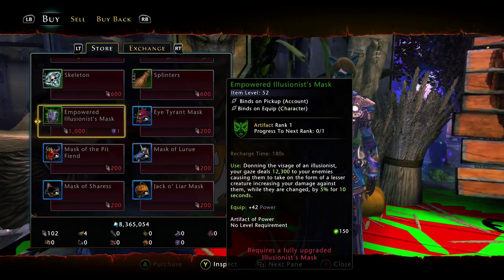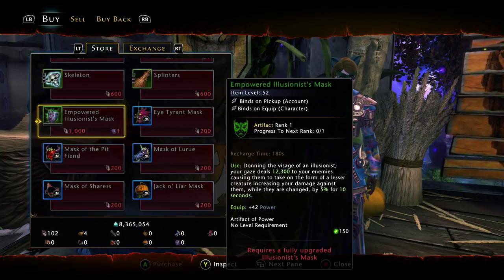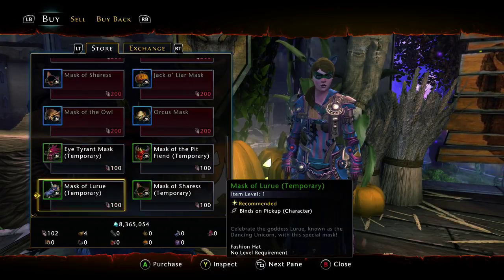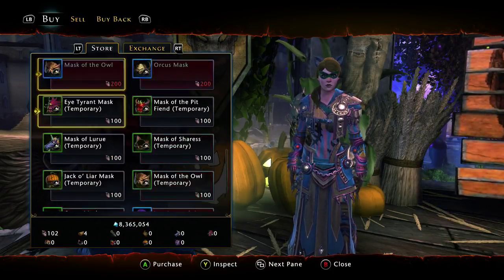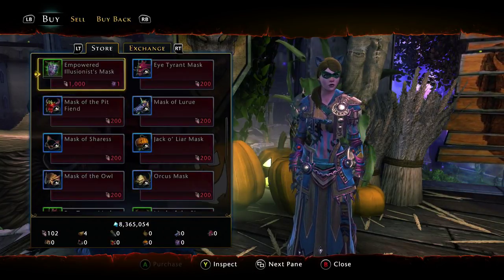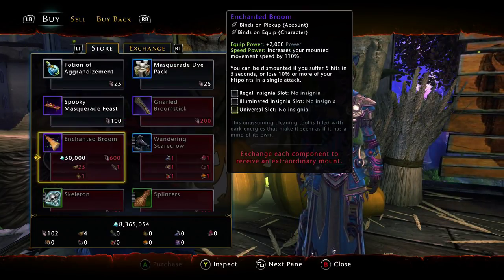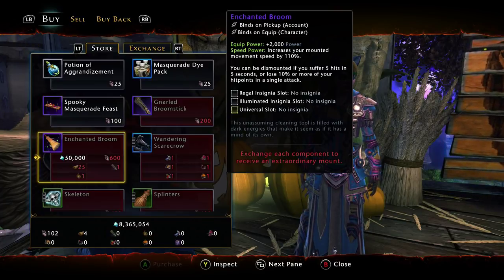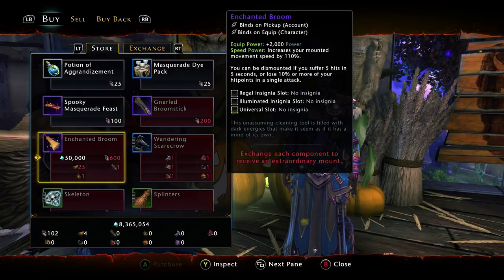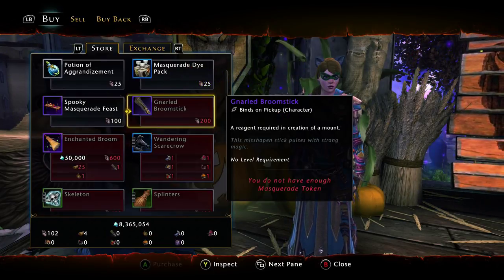You need 1,000 of the currency and the fully upgraded illusionist mask to get the empowered illusionist mask. That's pretty much all I wanted to talk to you guys about — I wanted to give you guys the best way to get this, so you know where to go and what to do. Most of it is also self-explanatory, but there's been a lot of people asking me what to do for this, so this is me telling you guys how to get it.